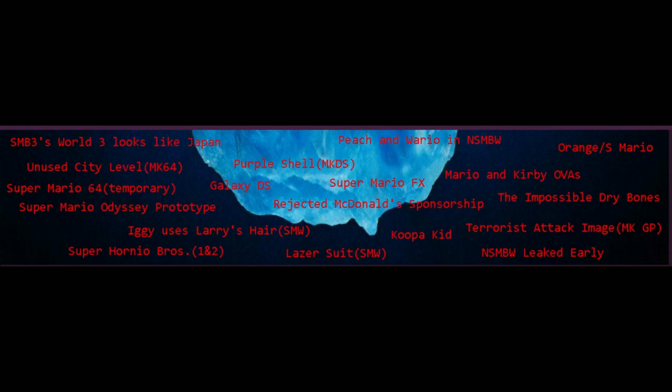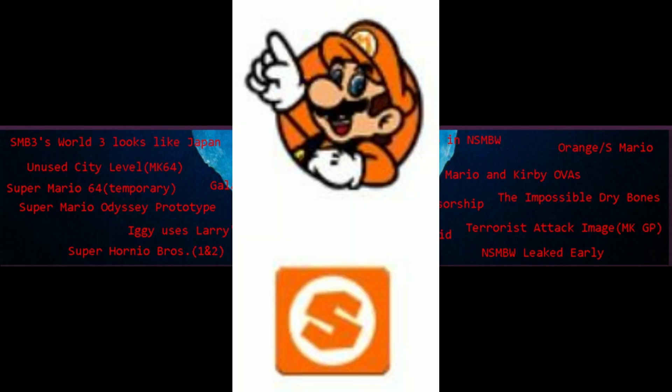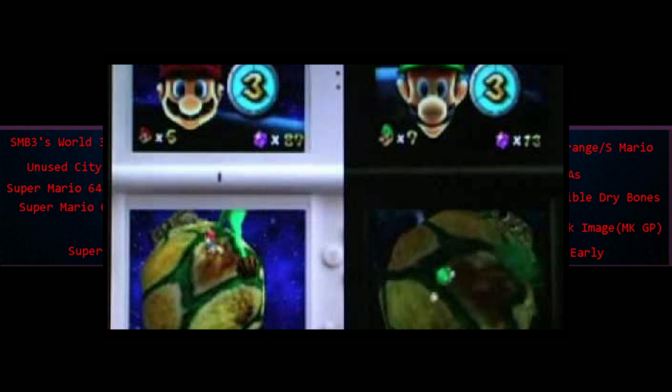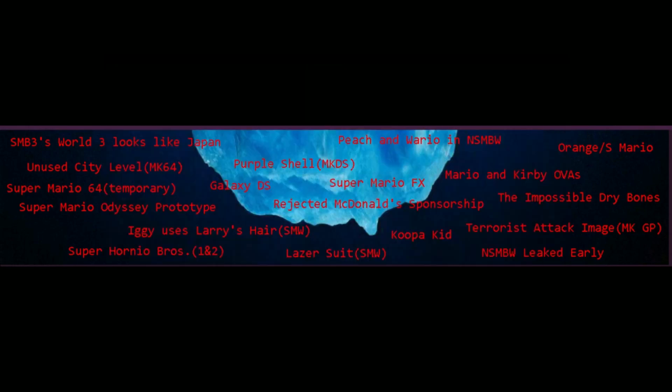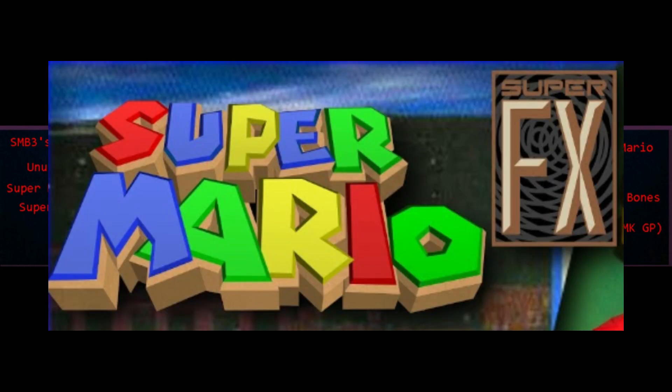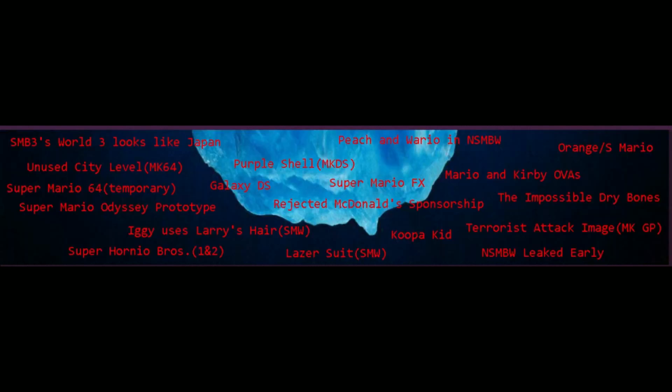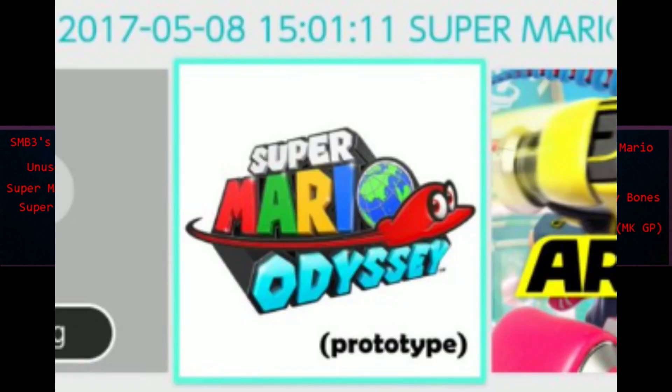Orange Slash S Mario is a scrapped version of Mario from Super Mario 3D World. Somebody created an entire hoax video claiming Super Mario Galaxy was available on the DS. Super Mario FX was the original name of Super Mario 64, because it was built using the Super FX chip. Early footage of Super Mario 64 is labeled as 'Super Mario 64 Temporary.' We know a prototype of Super Mario Odyssey exists, but no footage has been seen — so what changed from prototype to final release?